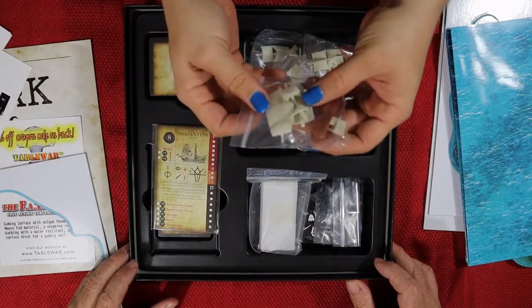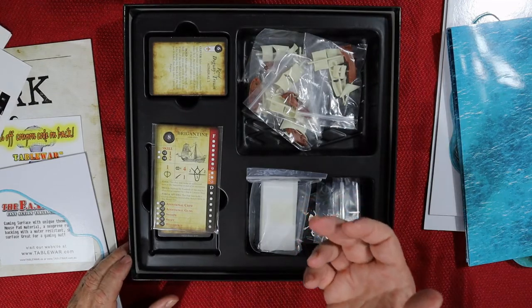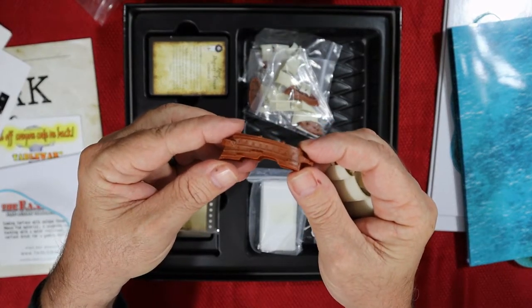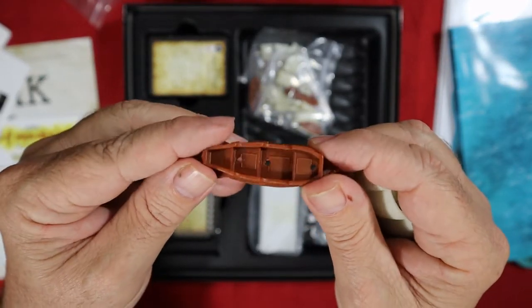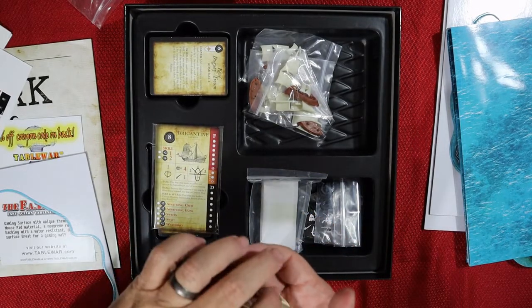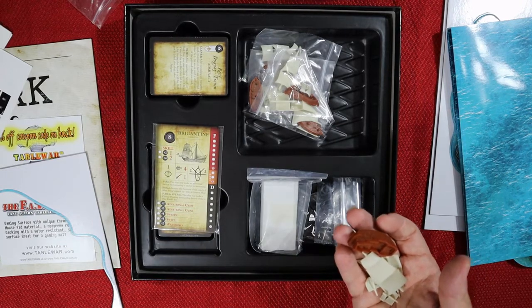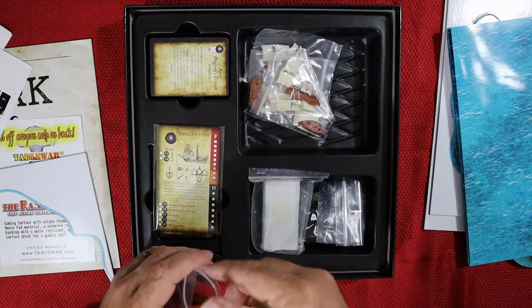Holy cow, there's the ships! So you literally have to build them — but not really too much. You just have to put the sails on. Let's get it to focus and see if we can pick out some detail. You can see the cannons on the side — quite a few. You can probably leave it as-is, but I'm sure a lot of you would want to touch it up — there's a lot of detail. Your masts and sails you'll have to glue in, but that's okay.